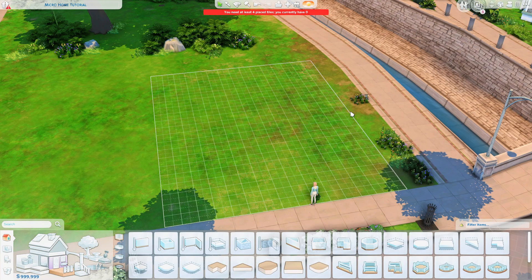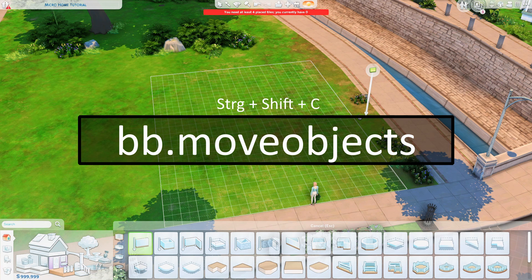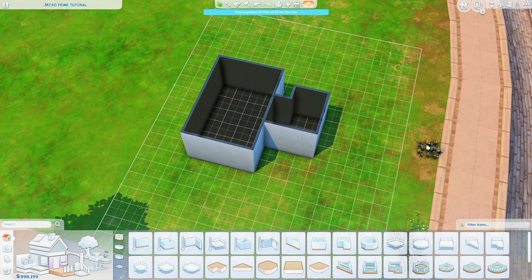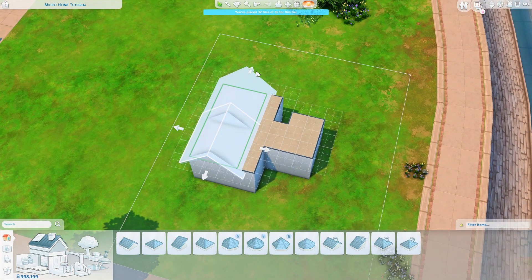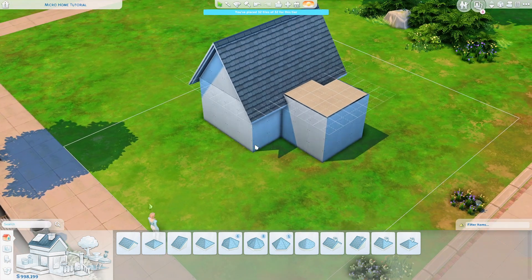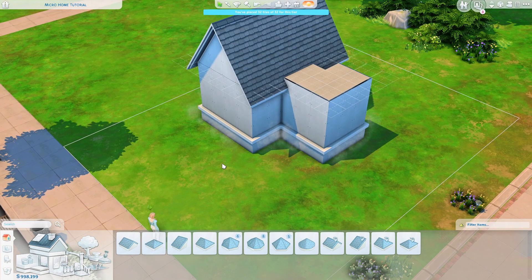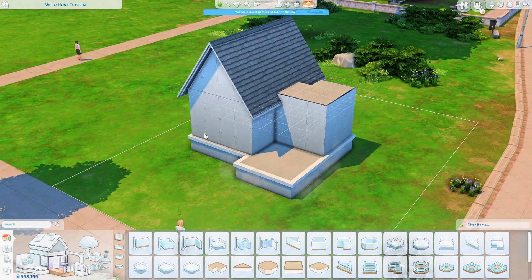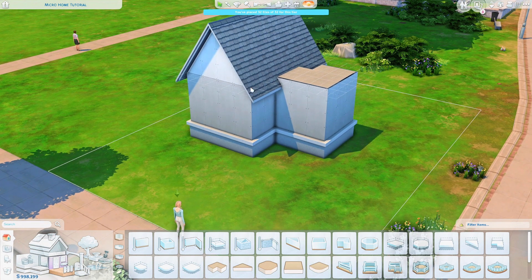First thing you want to do is enter the cheat bb.moveobjects. With that cheat you can place items wherever you want to and this is essential for a micro home. This is the box that I created and now I will just add a roof here on the side. I want to have the house on a platform on a foundation, but it's a little difficult because you cannot place a foundation here since it would count as tiles and I already used 32 tiles.